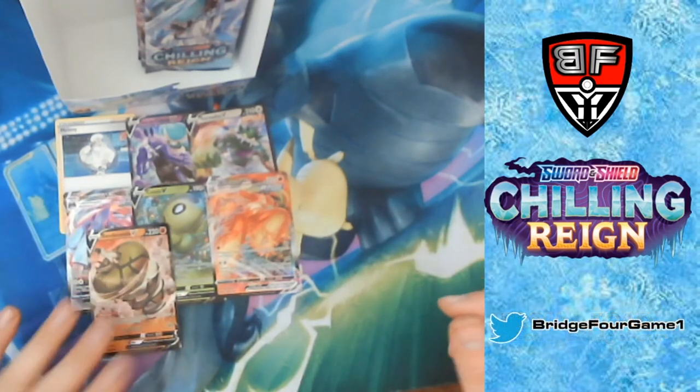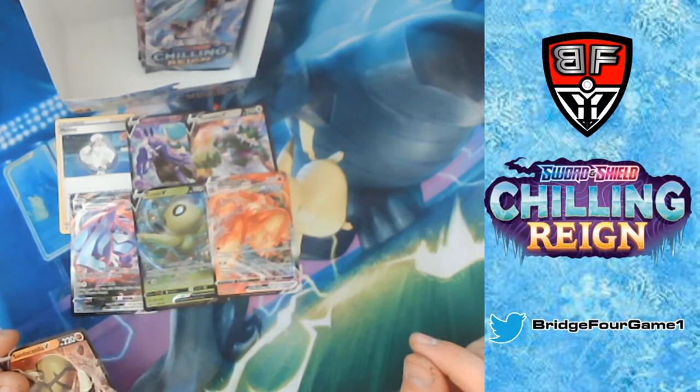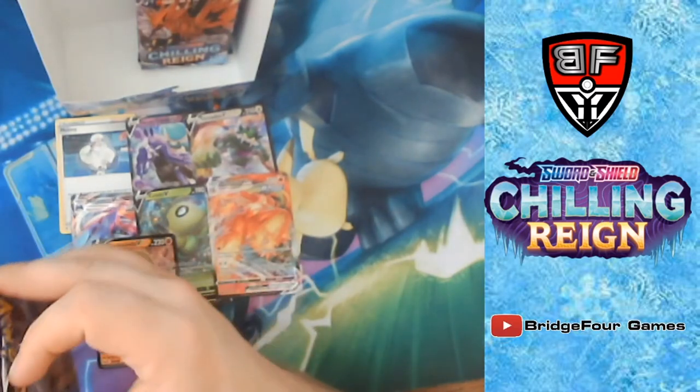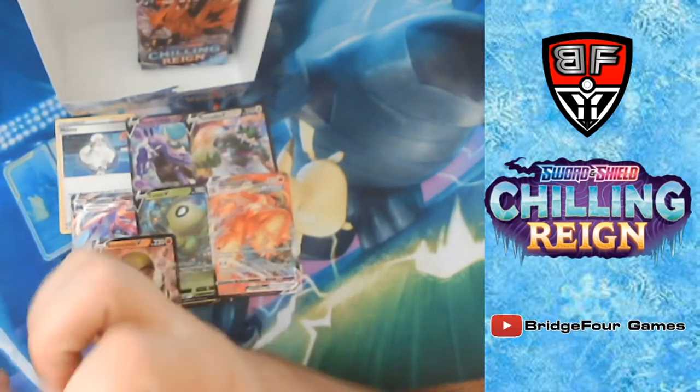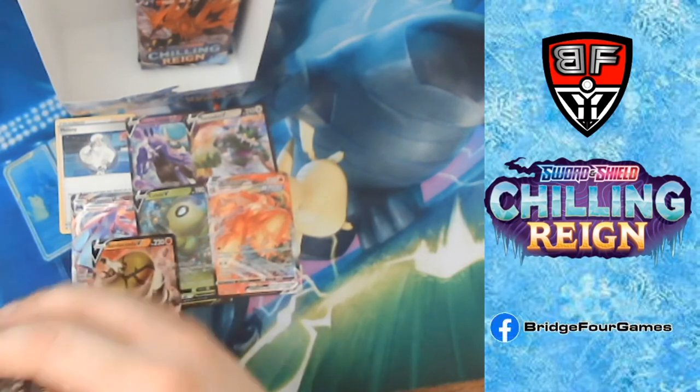Let's see — 'this Pokémon takes 30 less damage.' Thirty less damage is good. Compare that with Stone Energy — that's fifty less damage — but still, thirty less is solid for Sandaconda V.